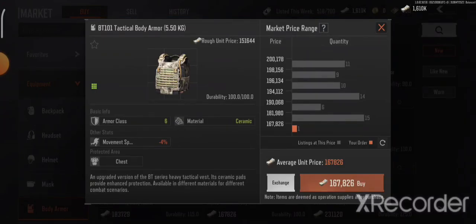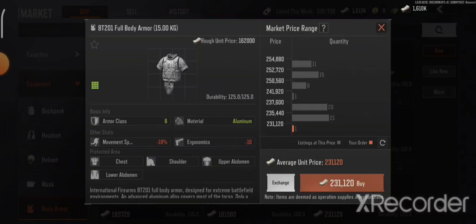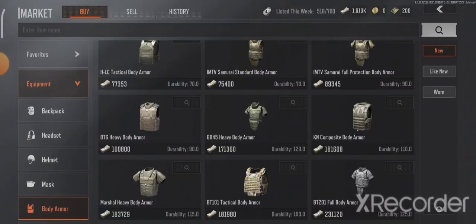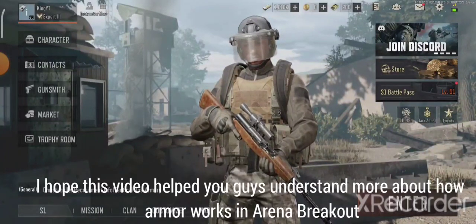As of now, materials don't really matter for protection — it only matters for repair cost. All vests of the same tier offer the same level of protection. The only difference is durability: the bt201 has a durability of 125 while the bt101 has a durability of 100, but both give you level 6 protection. So don't let anyone give you misinformation about vest materials.